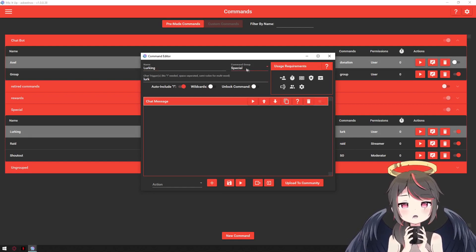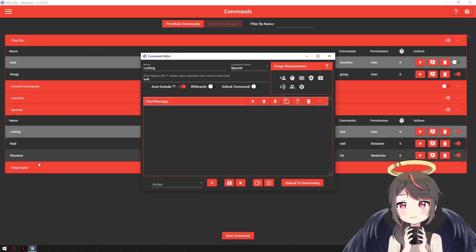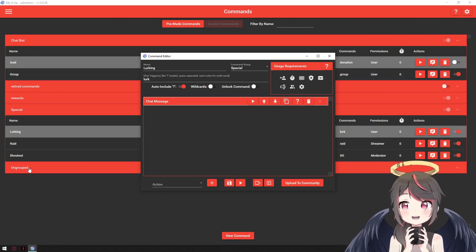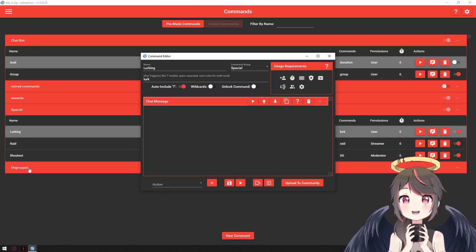Name it whatever you want and add a special group up here. The special group just lets you make these nice neat little folders so you don't lose all of your commands if you have too many — and trust me, I have a lot.